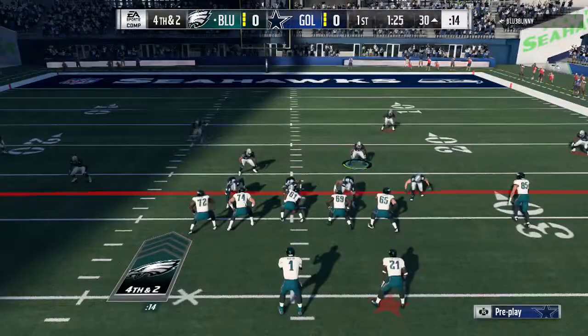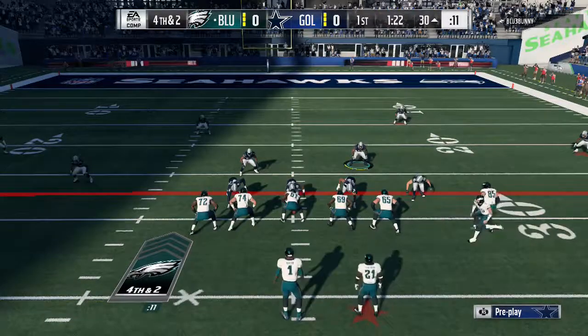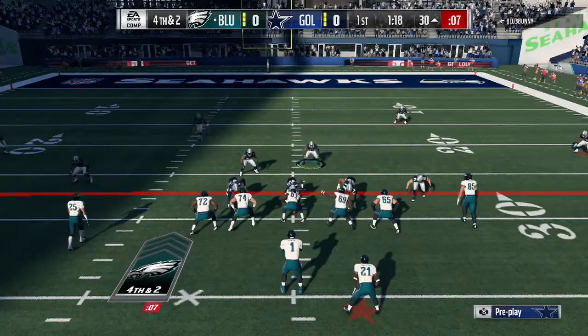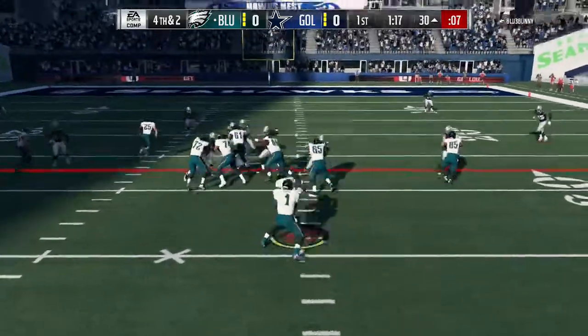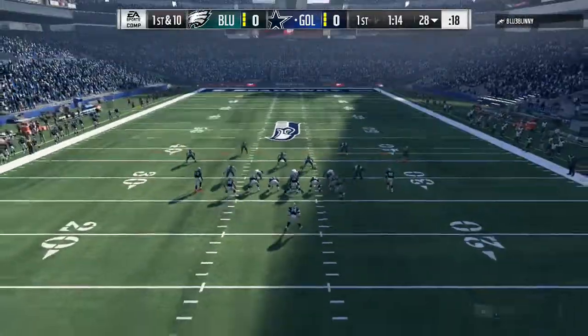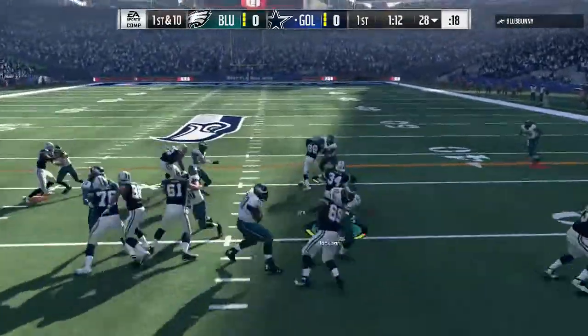This guy's not kicking the field goal — gotta make him pay. Fourth and two, here we go, playing hard flats. Trying not to give anything in the flat, hopefully he doesn't run inside zone. Taking forever to snap the ball — running inside zone, but we're locking LT up and he shouldn't get that first. Let's go! Huge stop by the defense, really close but he did not get that. Bo Jackson though...